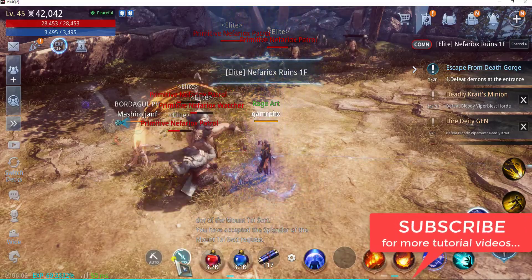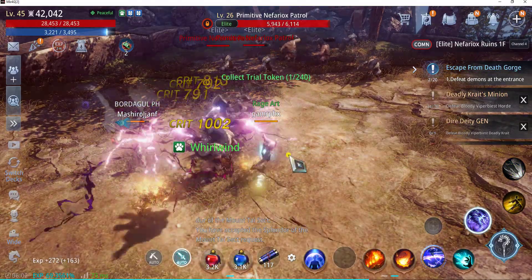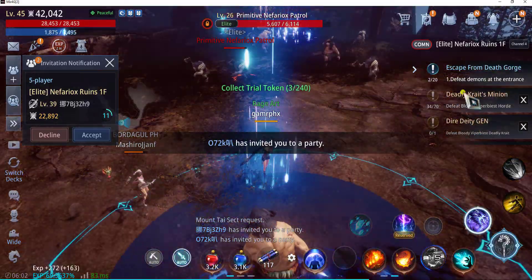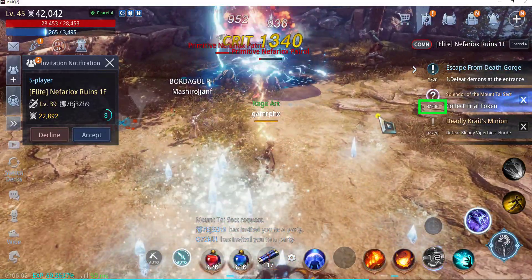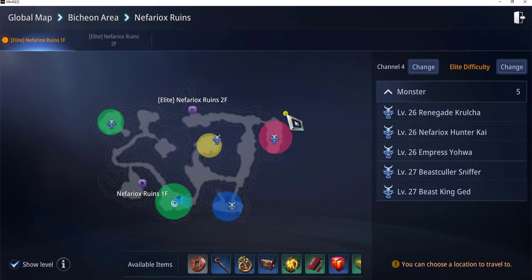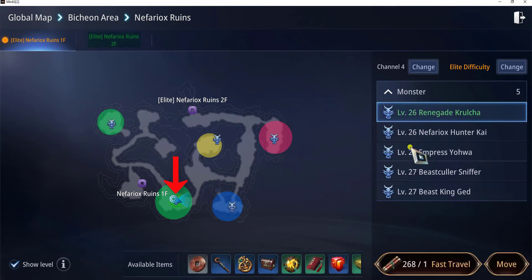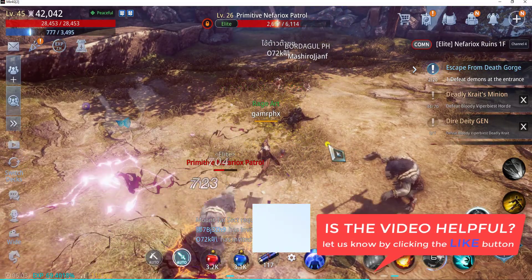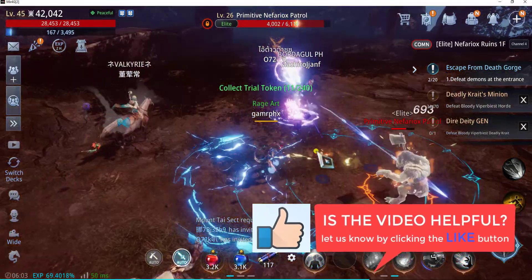Let's try to kill enemies here. The counter went up — it's now 3 out of 240. So just a quick recap: go to the map, it's the green monster area under Elite Nefariox Ruins 2nd Floor, and the monster is level 26, Renegade, Cruel Cha. I'll be pausing this video and will resume once we have the 240 required monster kills.